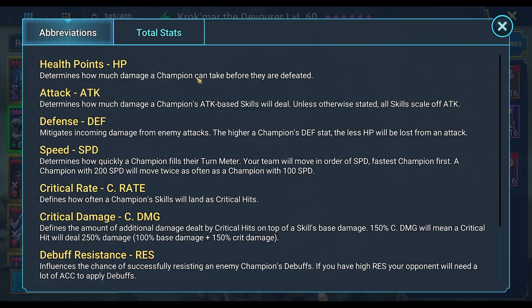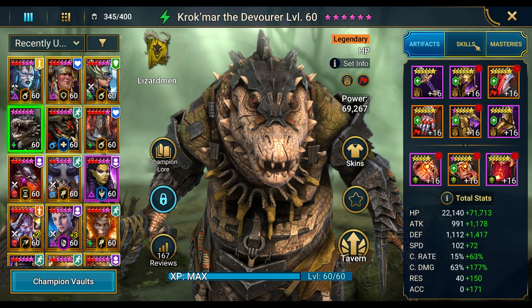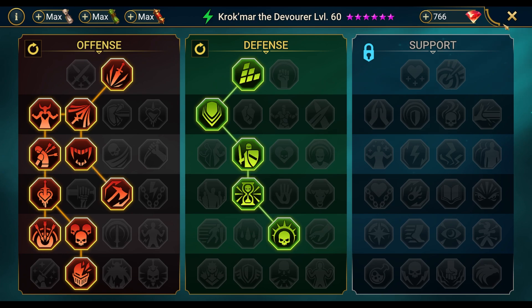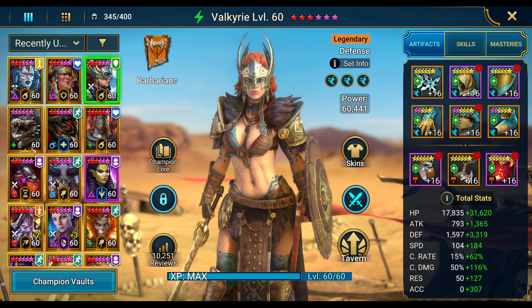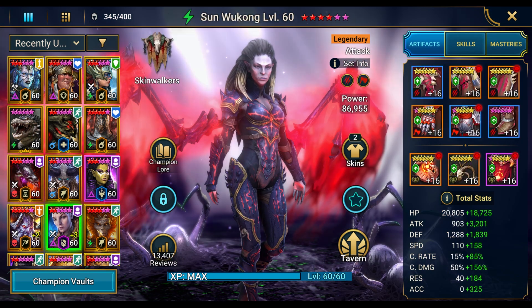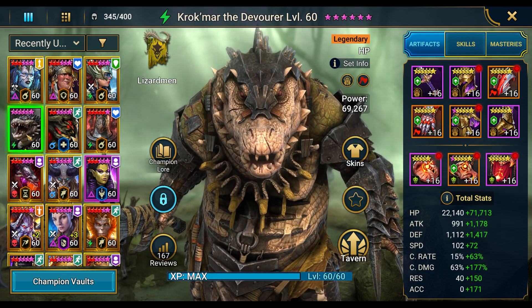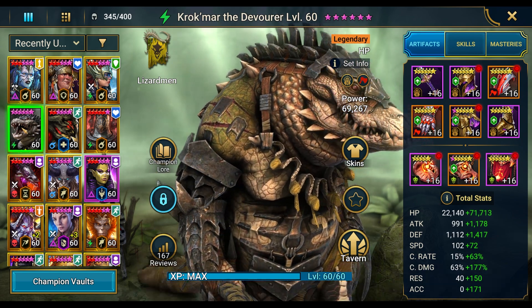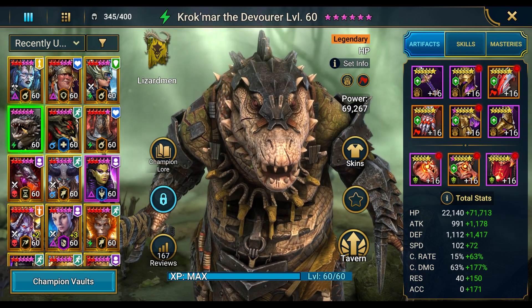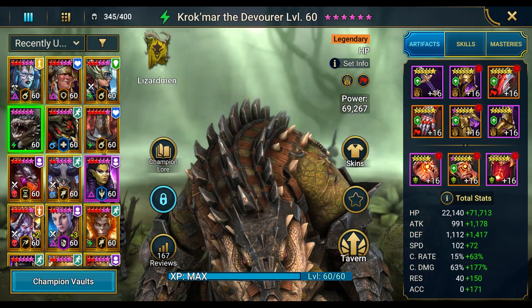One last look at Crockmar's stats: 93,000 HP, 2,500 defense, 174 speed, 78% crit rate, 240% crit damage, 190 resistance, 171 accuracy. No blessings, full books and masteries. Support staff includes Mithrala, Ursuga, Valkyrie, Elva, Tytheon, Lydia, and Sun Wukong. At the end of the day I really like Crockmar — he's useful and I'll continue using him in the arena. Not sure about hydra or dungeons for my account personally, but in City of Centranos Soul Cross rotations I'll definitely use him. Hope you enjoyed the video — like, comment, subscribe, take it easy, have a great weekend.